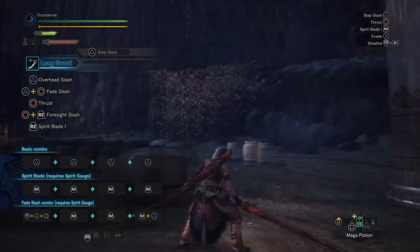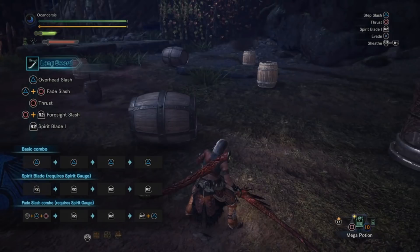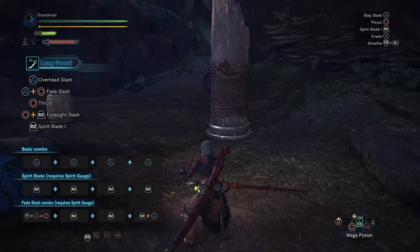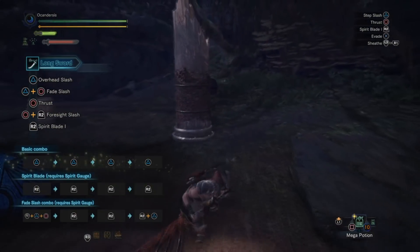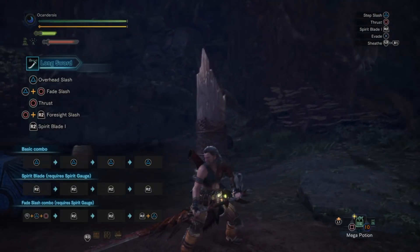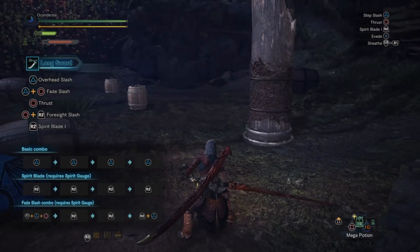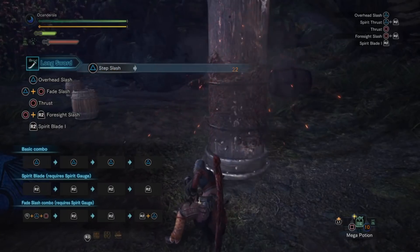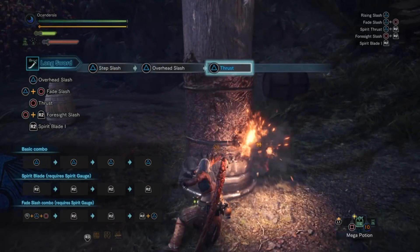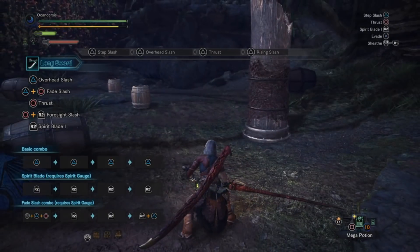We are currently in the training section of the beta test, and I'm gonna show you all of the moves that this weapon can do. First is the basic combo, which is a 4-hit combo that starts with a step slash, then overhead slash, thrust, and rising slash. The last two attacks are really quick but the first two are a bit slow.